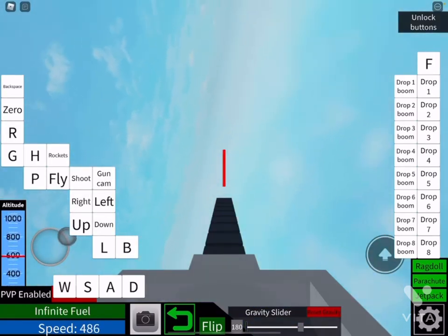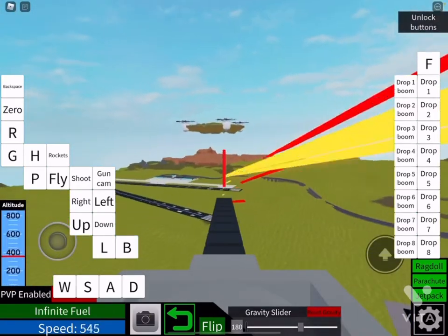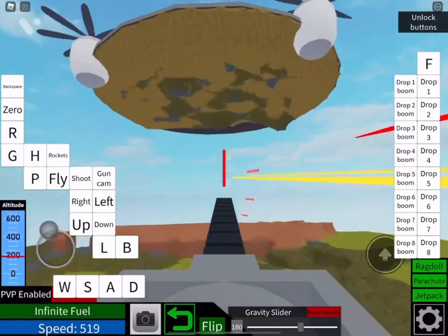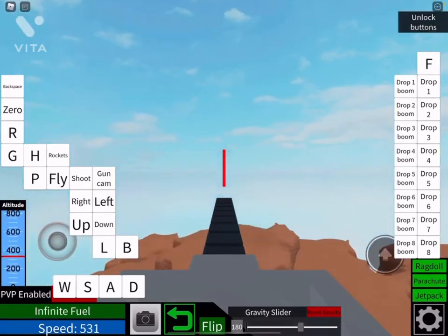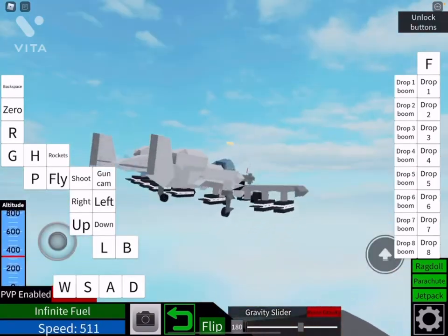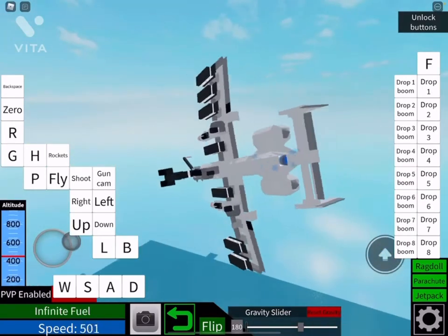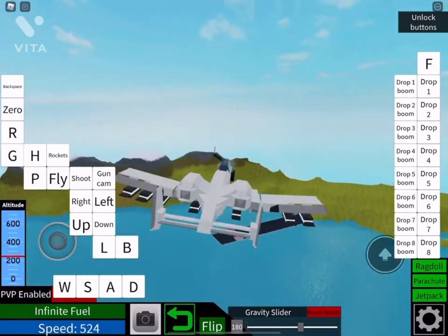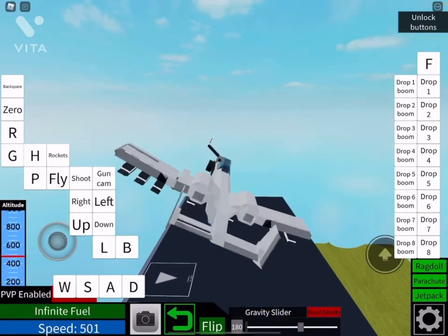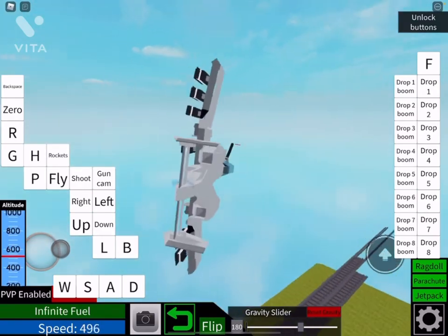Best part: you can aim it. Oh, it's the landing gear — it's made by MadVulpin. Each bomb has its own drop button and its own trigger button.